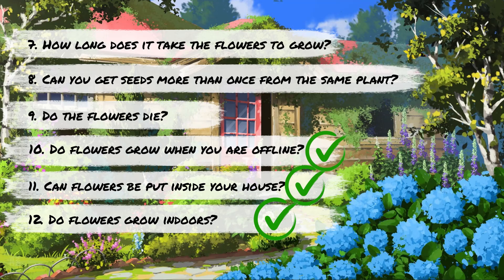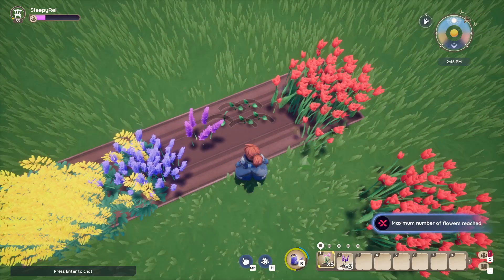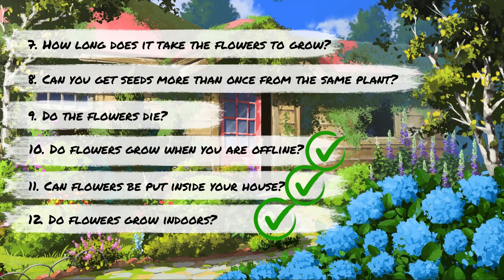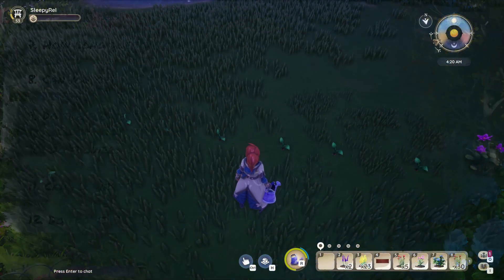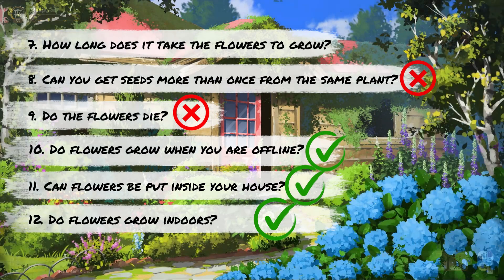To address the question of if flowers die — after reaching the maximum flower limit of 1,000, you can imagine I planted and harvested a lot of flower seeds. I didn't see any of the flowers die, so I'm going to go with no on this one. Throughout this experiment, I also found that I was only able to get seeds once from the same plant after planting the seeds one at a time and monitoring them closely. And for the time it takes for them to grow — there isn't a specific amount of time, but they will bloom the day after you plant them between 3:30 and 4:30 a.m. Paleo time.